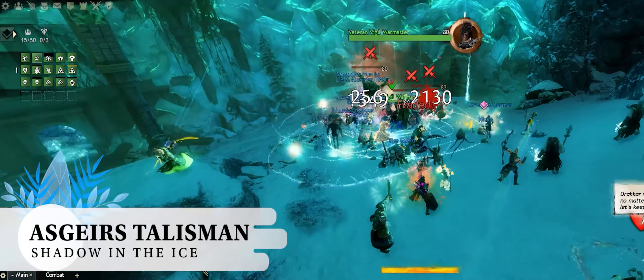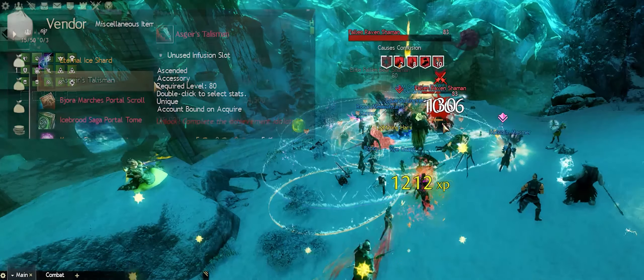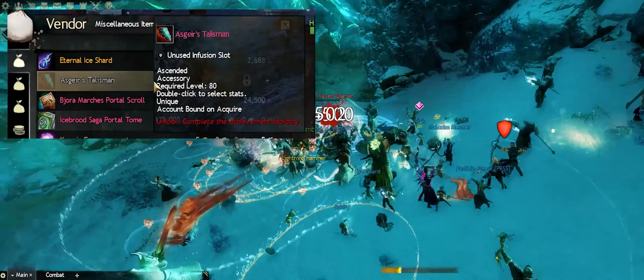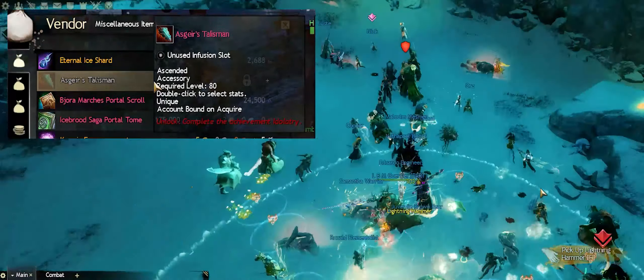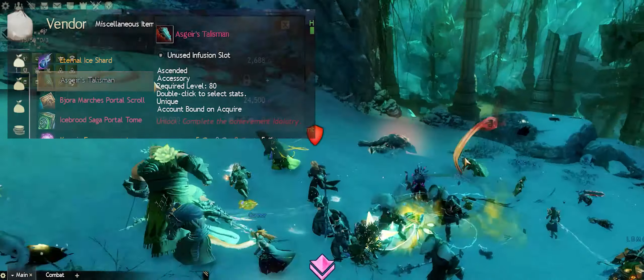There is a new Ascended accessory, Asgir's Talisman, but you will have to unlock the idolatry achievement where you will need to destroy 20 small Jormag Idols across Bajora's Marches.